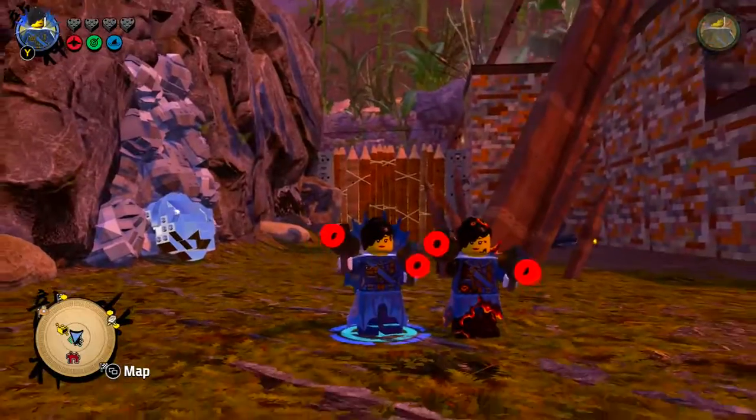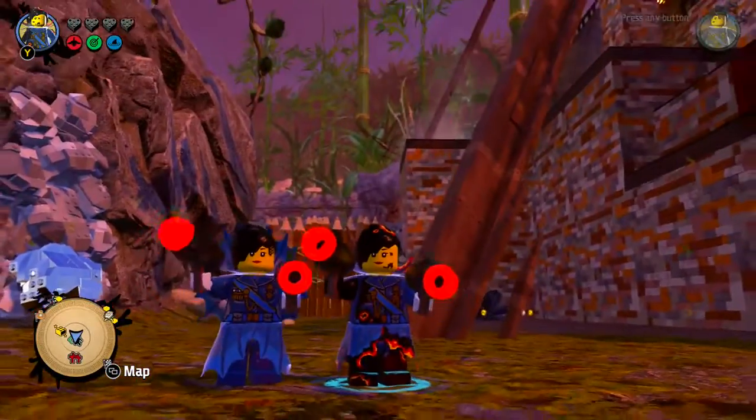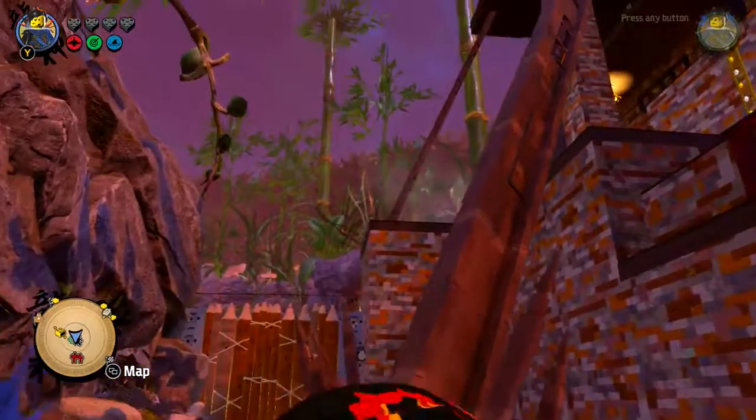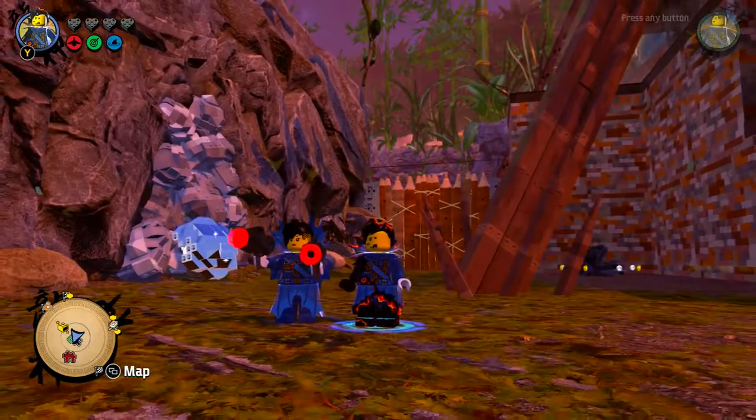But one of them got fired out of a volcano. So, there you go. That is how you unlock General number one fired. Hope you guys enjoyed the video.